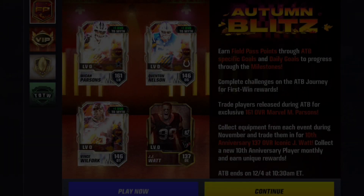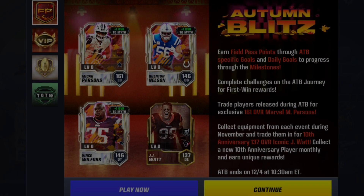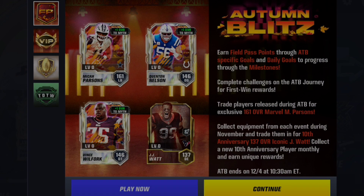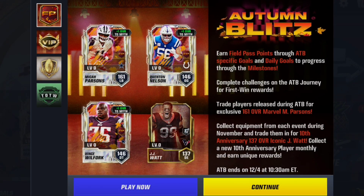Welcome back! The Autumn Blitz Season 3 Field Pass is officially here, and I'll be showing you guys what you should be doing right now throughout it. Let me get straight into it — we have 3 Mythics, a free JJ Watt, and a bunch more.